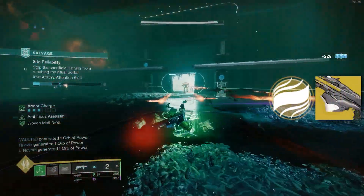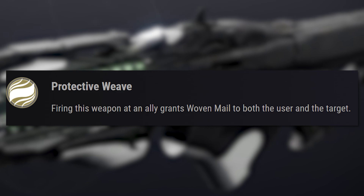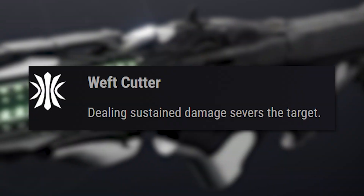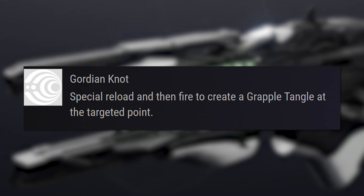The Navigator's exotic perk, Protective Weave, reads: firing this weapon at an ally grants woven mail to both the user and the target. It also has another trait, Weft Cutter, which reads: dealing sustained damage shivers the target, which reduces its total damage output. It also has a pretty cool Catalyst which spawns a grapple point.